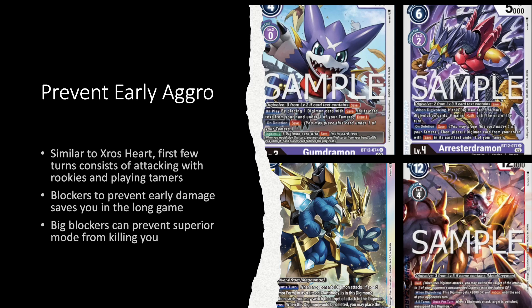First of all, similar to Crossheart, this deck relies on its rookies as well as its tamers, so if you can hinder one or two of those things you can do pretty well in this matchup. Preventing early aggro is key — on turns one and two they're digivolving in the back, playing a tamer, playing another rookie, and swinging with their low-level Digimon. Cards like Gumdramon, Psychmon, and Arresterdramon allow digivolving for one cost if tamers are in play, letting them swing security, Digicross, digivolve Arresterdramon, and swing again. The only Digimon with rush in this deck is Arresterdramon.